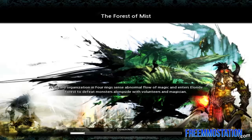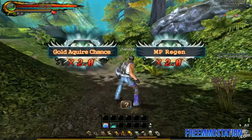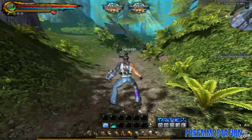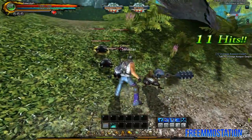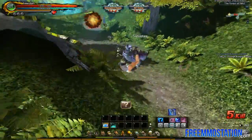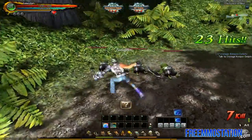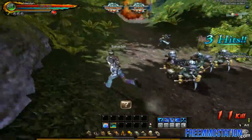It's a pretty cool looking werewolf. A wizard organization in four wings sends an abnormal flow of magic and enters the forest. My gold acquire chance is times two and my MP regen is times two — those two things change every time, because last time I came in here it was XP times two. Let's get into the combat. Actually pretty cool and fluid. One thing I noticed is that the character sounds like he's inside some sort of room when he talks, but I'm sure that will change.